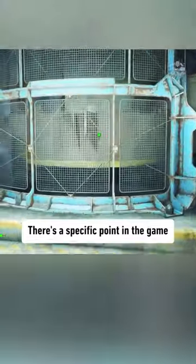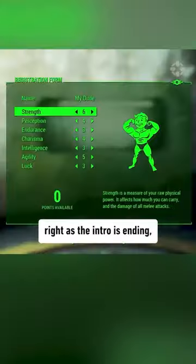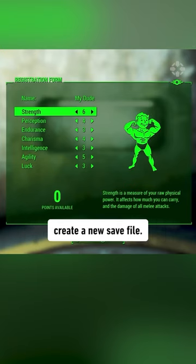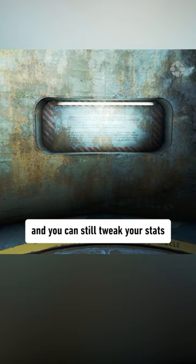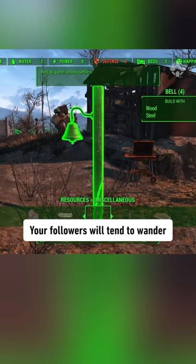There's a specific point of the game you should save right as the intro is ending. Before you head up the elevator, create a new save file. If you ever want to start a new game and skip the intro, just load it up and you can still tweak your stats before heading up to the surface.